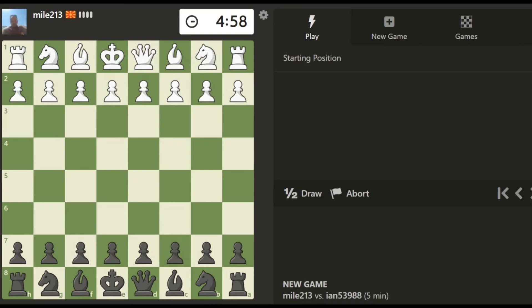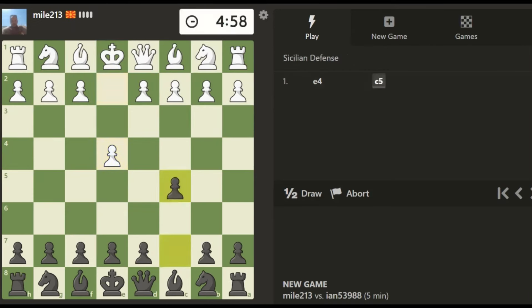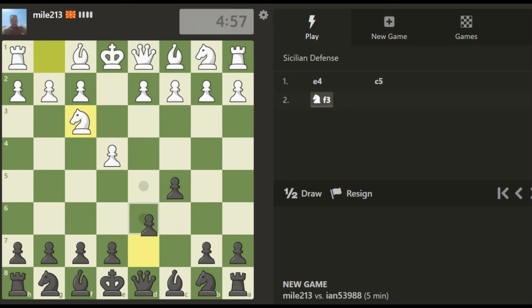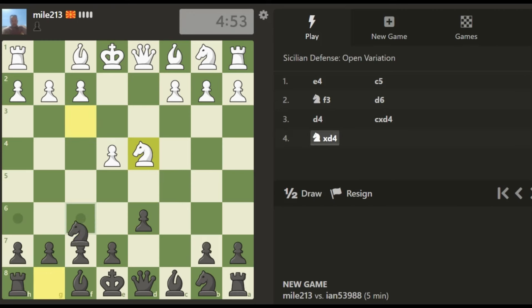We're paired up with mile213, rated 918 — a little under 1000, that's perfect. I'm playing the Sicilian defense, these moves are all memorized, no calculation required. It's good to memorize some opening moves. I'm attacking the E pawn — one move threat — and he defends it.